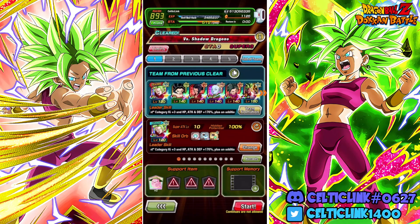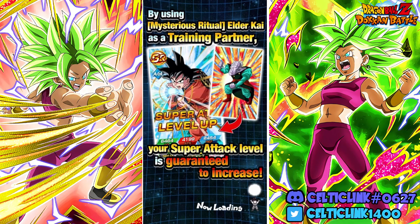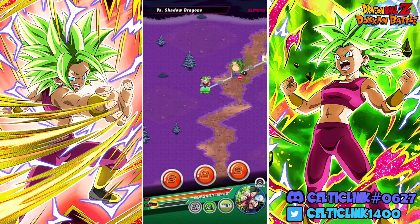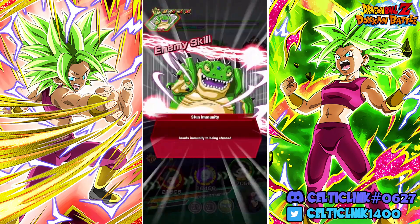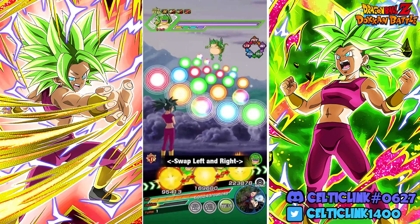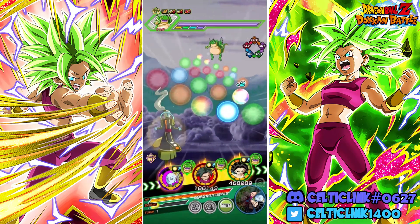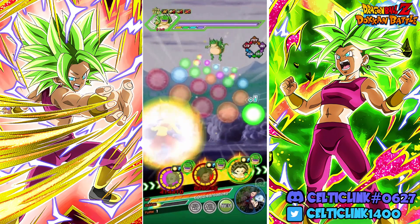So we're going to try to keep her and Tech Caulifla together because they run the same links. Let's hop in and test her out. She is an infinite stacking unit — she does stack attack and defense — and we unfortunately have her on the wrong rotation, so we do have to send off that STR and our Tech Caulifla.